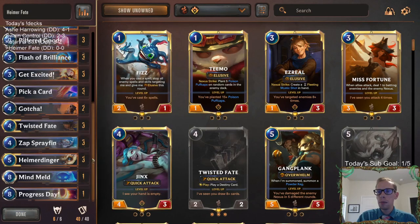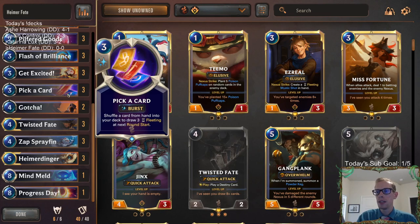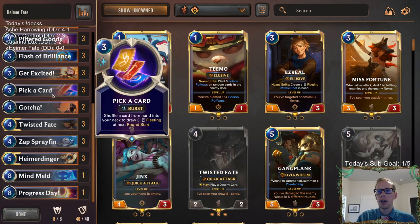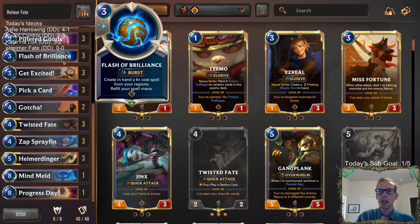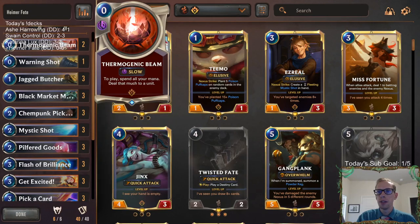Even though Piltover & Zaun and Bilgewater don't do a very good job of protecting champions - there's basically no protection spells, Suit Up is the best one - hopefully with our card advantage and with Pick a Card, we can still dig for more champions even if those go away. Our Zap Sprayfin should be pretty good, drawing those three mana spells. Sprayfin can help find us Flash of Brilliance for Heimerdinger, or Get Excited, or Pick a Card. We've got lots of good things for it to hit.